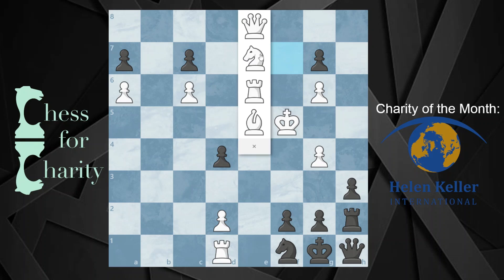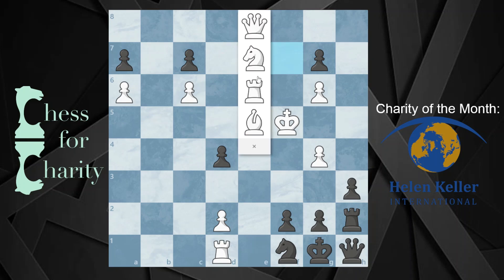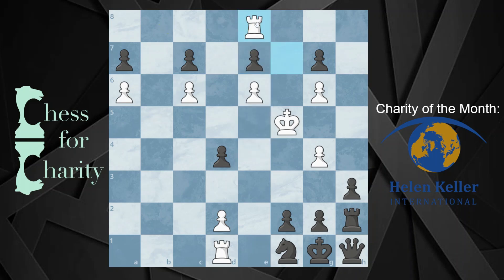And the same applies to a bishop — there's nothing that you can attack here. And the same applies to a rook: you capture and promote to a rook, there's nothing you can do to create a move for black. They're going to play d3 no matter what. So your goal is to create a move for black. Well, you promote to a knight.